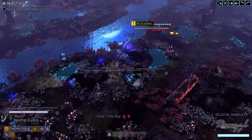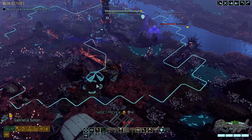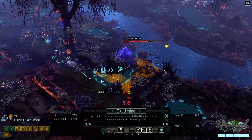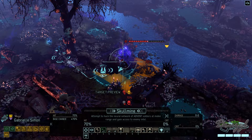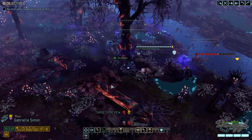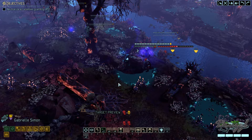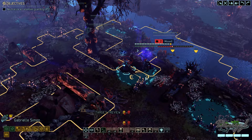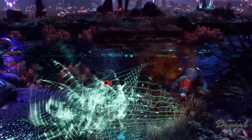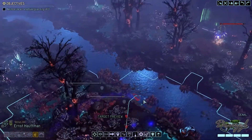I was hoping to get something extra there. Oh that's right, I can skull mine — this is with Simon. Let's try a skull mine. Miss! But we did two damage, and we can just kill the officer then.